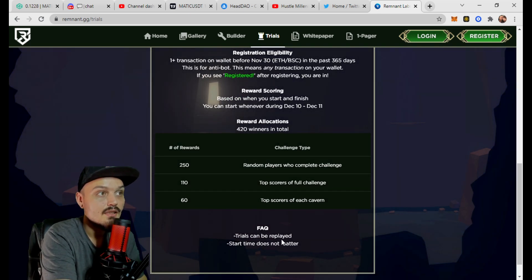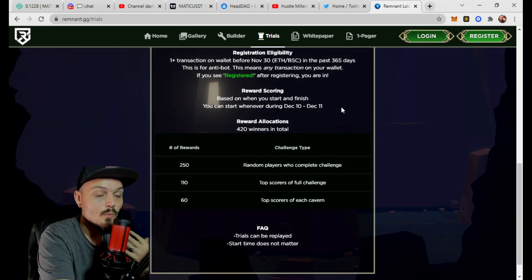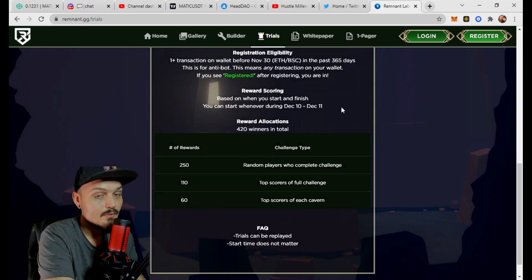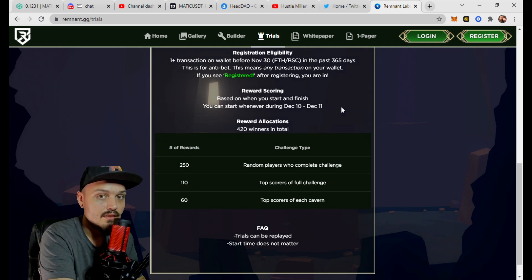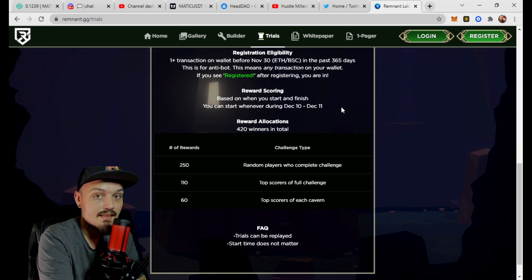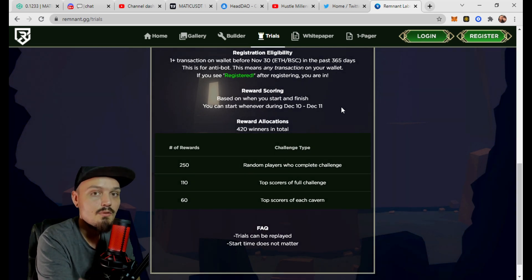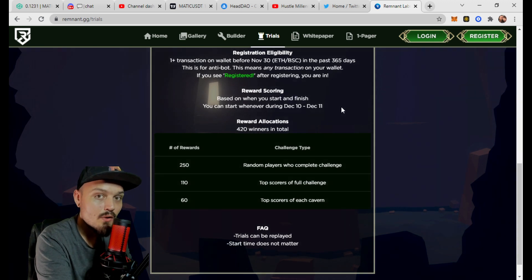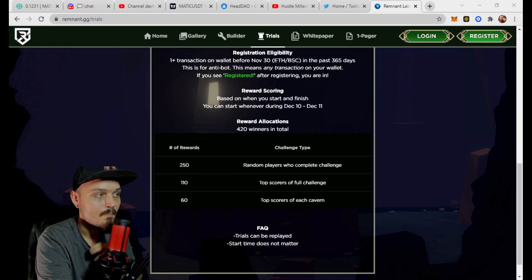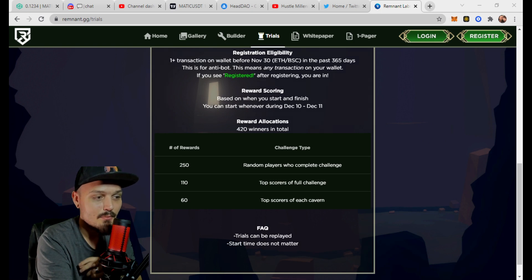They are actually releasing these trials, mini-games, and caverns already in place, so you don't have to wait to hop in and start earning their native currency. I'd really like to know what you guys think — I'm excited to see this. I'm going to be minting one to give away to you at home, and I'd love to know your opinion on the concept and the project as a whole, even down to the art. Let me know what you think — let's start a conversation about the Remnant project. As always, stay profitable family and keep hustling.